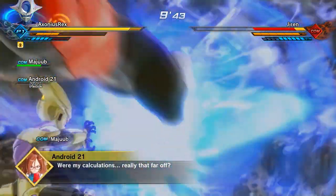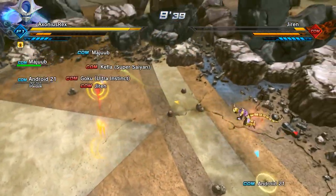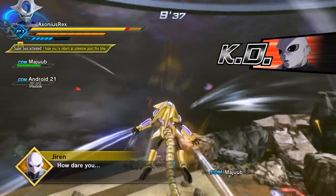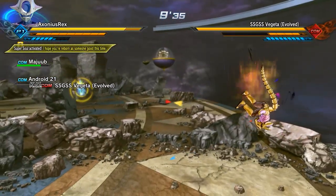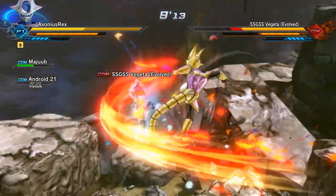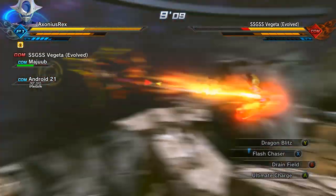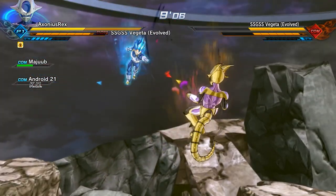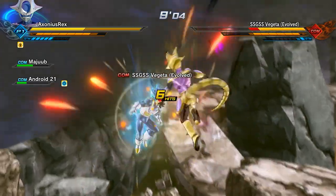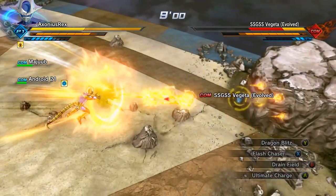Jiren, not so much. Super Saiyan God Super Saiyan Blue Evolved Vegeta is just extremely aggressive, so he's probably the second one I went after. I loved this mission so much I had to play it seven times, and it's only 20 minutes long - to do that seven times to get the skill at the end, and the super soul, in such a one-sided match. So enjoyable.